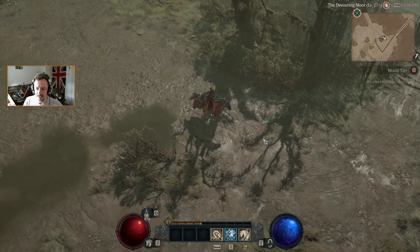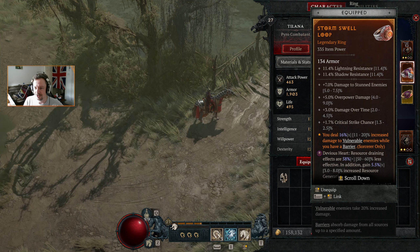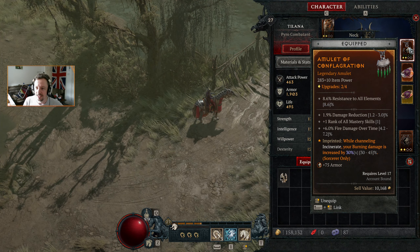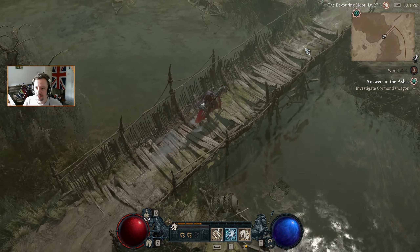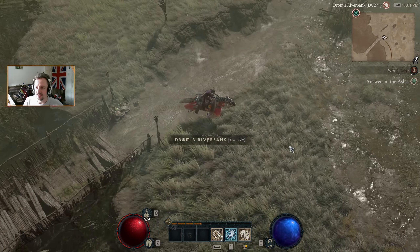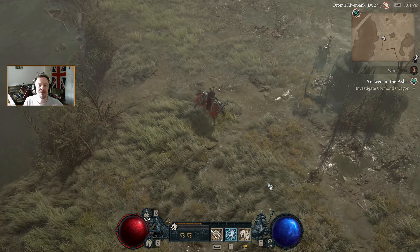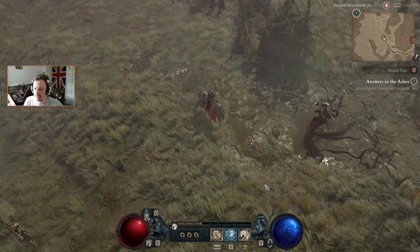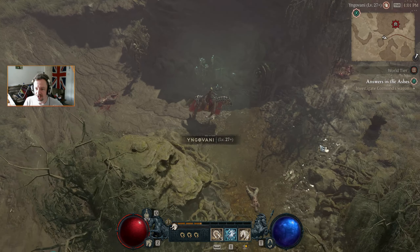We're level 27 and doing okay, keeping pace with our damage and survivability. I've put on the Devious Heart and the Storm Swell Loop, so we've got those equipped. There are more upgrades we could do, but for the moment I think we're doing okay — we don't need to massively step up our gear.